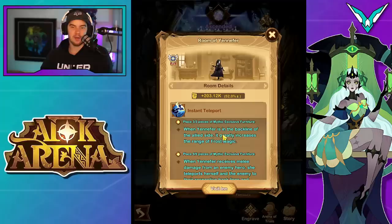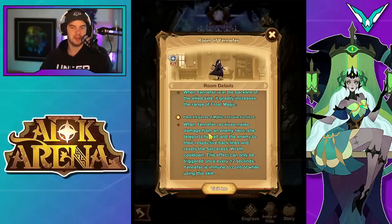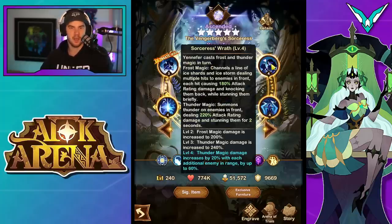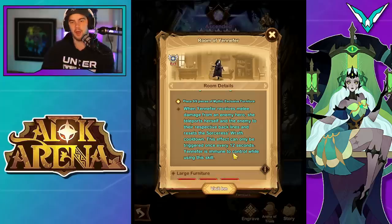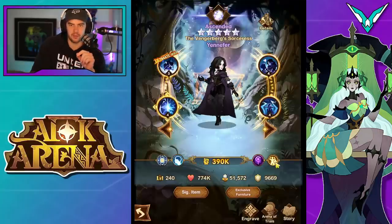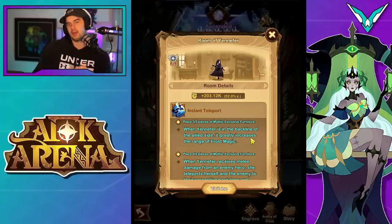Moving on to her furniture. When Yennefer is in the back line of the allied side, it greatly increases the range of frost magic, which is going to knock enemies back and give them brief stuns. Then at the other piece, when Yennefer receives melee damage from an enemy hero, she teleports herself and the enemy to their respective back lines and resets the cooldown of Sorceress Wrath — which is the frost and thunder magic skill. This effect can only be triggered once every 12 seconds, and Yennefer is immune to control while using it. I think you could start her in the front row, she gets a melee attack, teleports them both back, and that resets her ice and lightning skill.